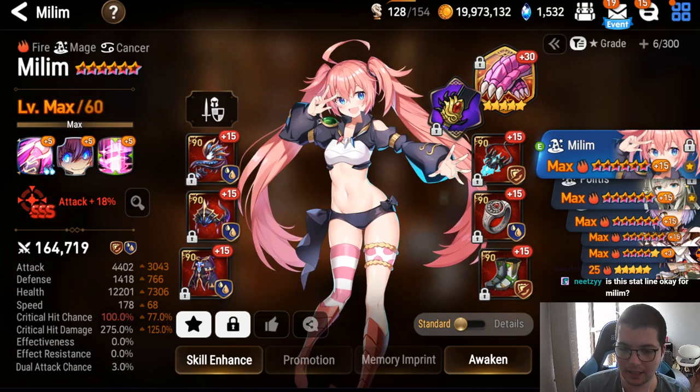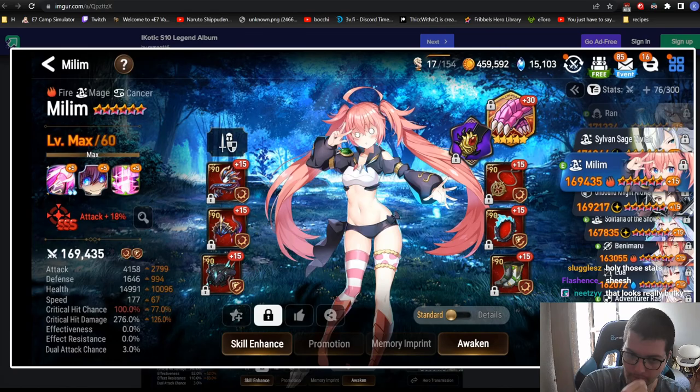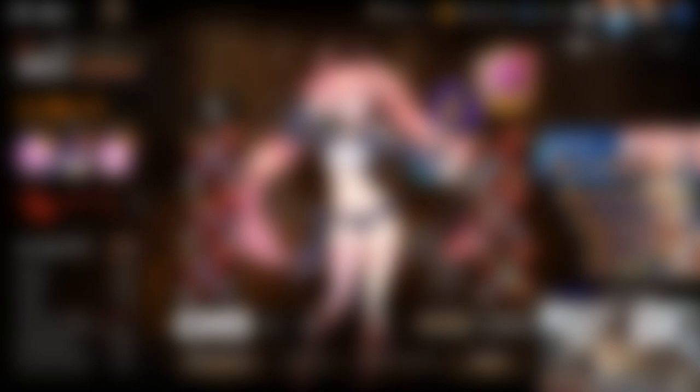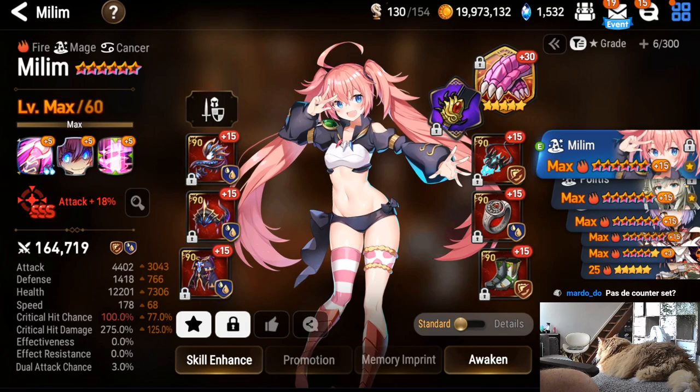For damage, attack plus 250 crit damage is all you need — you can go more, but belt takes priority. How to draft Milim: if you run destruction with high burst, you can draft her into LND assuming you have a knight on Perlucia, because then Milim gets immunity and a very big barrier — she's basically never going to die.